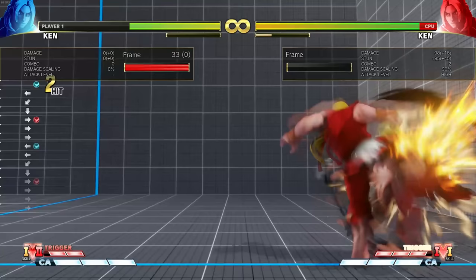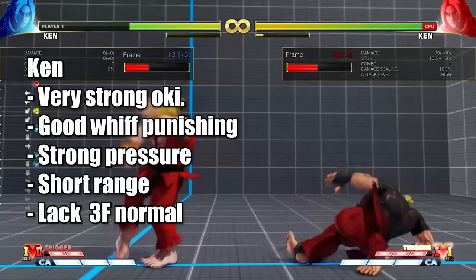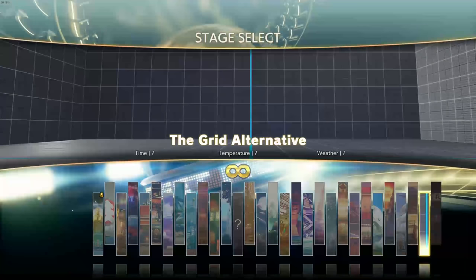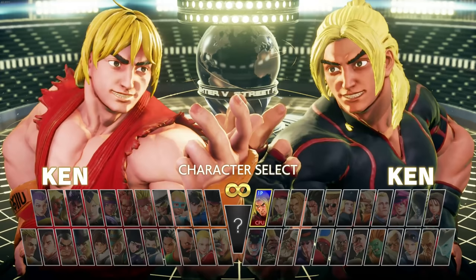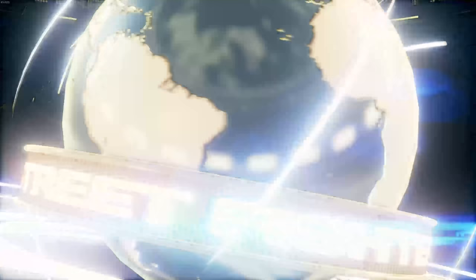Ken's issues mirror other shotos: stubby short range makes neutral harder, though his good walk speed helps somewhat. You'll still be throwing fireballs to get in. Some characters have strong anti-fireball tools making life hard. He doesn't have a three-frame normal but has three-frame special moves and his EX DP is amazing, so his defense is not poor — just different from other characters.